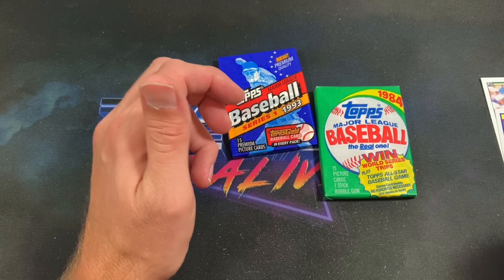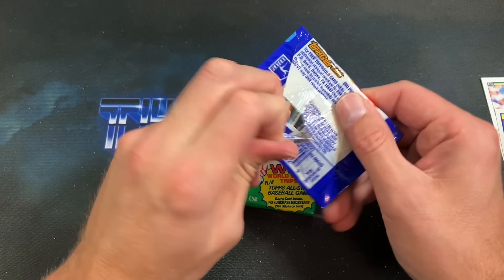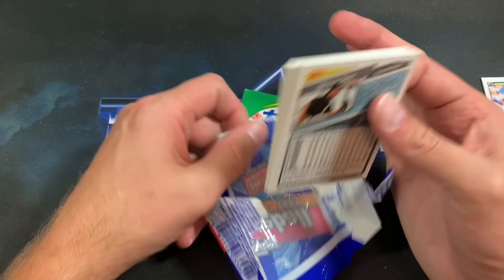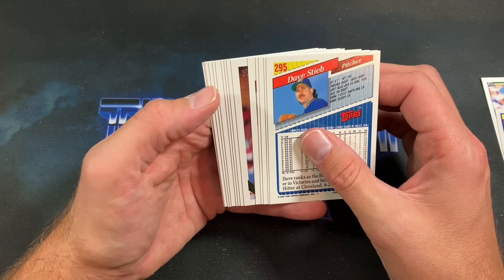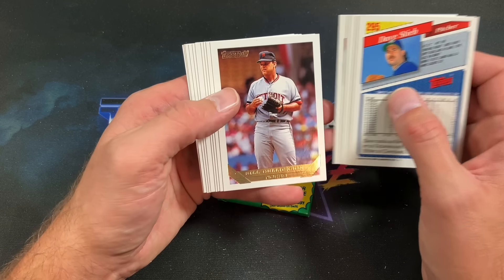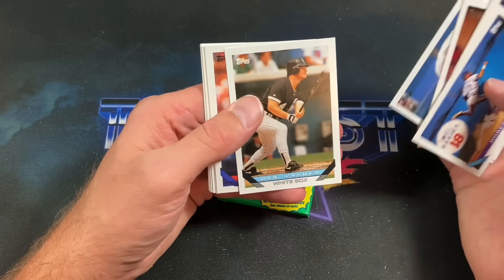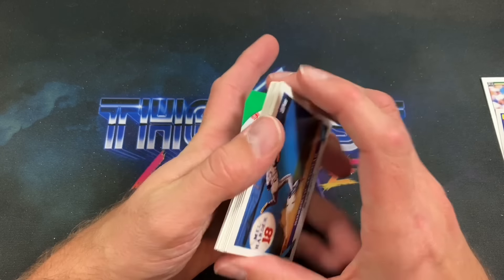93 Topps Series One — I've had a lot of luck with this product recently. If you saw the Ames video, I pack-pulled the Jeter gold rookie from just one pack, and then the jumbo box I had pulled a bunch of them. We got a gold card in the middle of the pack — who's it gonna be? Bill Gullickson. Kind of unsettling there, but oh well. Roberto Alomar shows up. Gonzalez, Ramon Martinez — I like the clean look of these cards though. Steve Sax ends it. Didn't do too well in that pack.